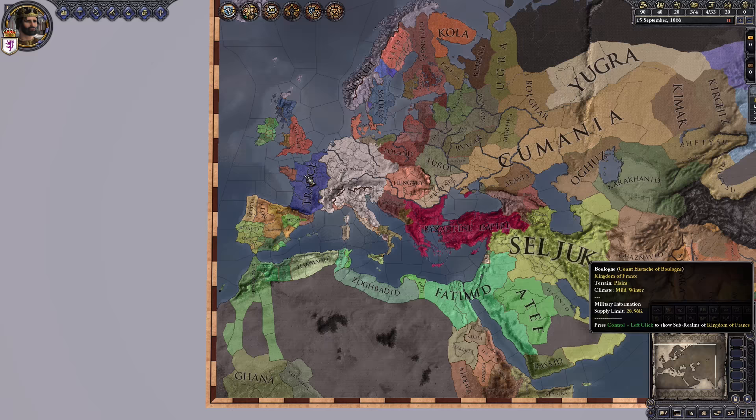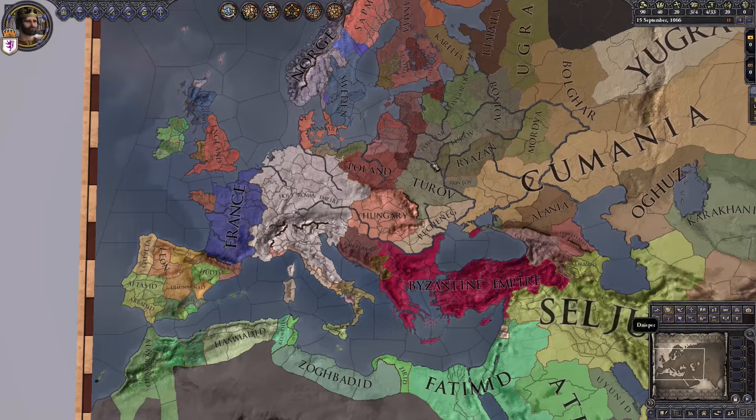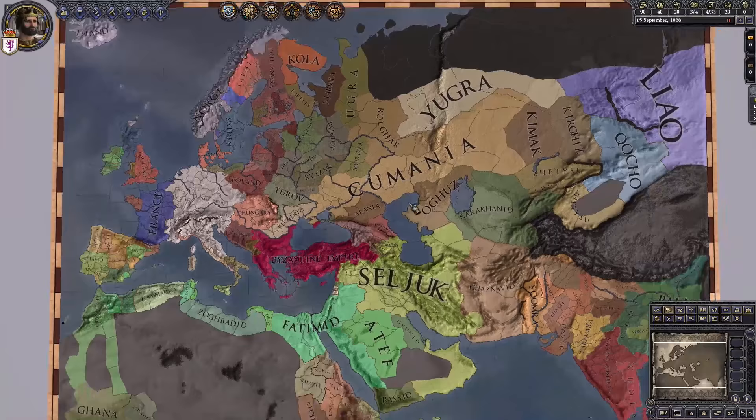Europa Universalis IV is all about trade and warfare. A lot of it is moving troops around, taking over places. I'm moving the map around just subconsciously, giving you a good view of the different areas. And it takes place from 1492 to around the 1800s.